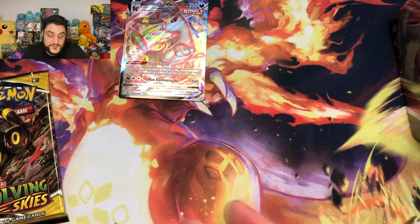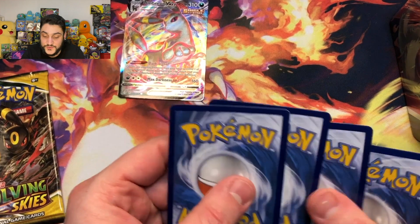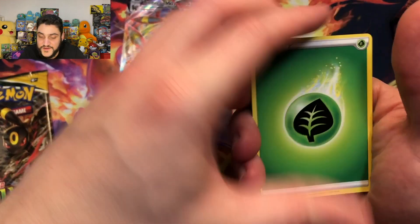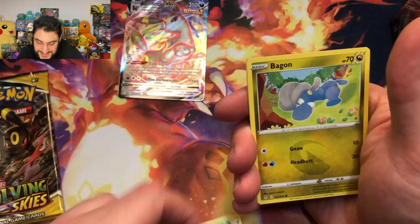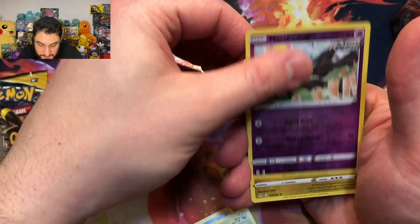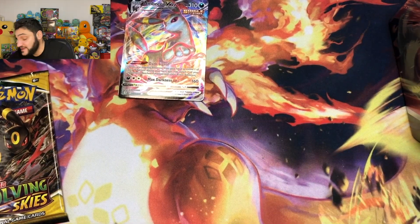Here we go — we have another opportunity. Maybe we'll pull some sort of an alt art. We're doing this backwards for some reason. Okay, let's go forward. Leaf Energy. I haven't seen the border yet of the next card, so kind of feel like it's going to be another holo, unfortunately. And it is. So we are 1 for 7.